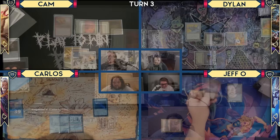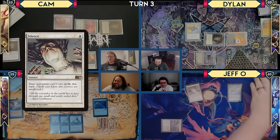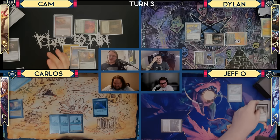Hold on, I got the response though — I'm gonna sacrifice the Lotus for white to play Silence. Ooh! That is really good. Yep, cool — I'm silenced. I can't do anything about that.